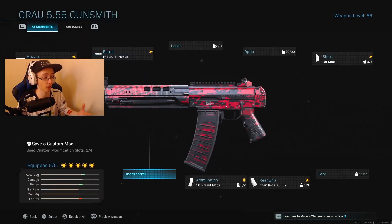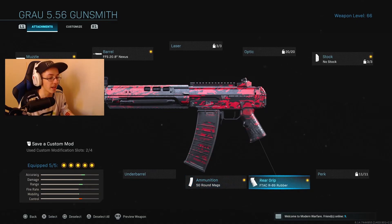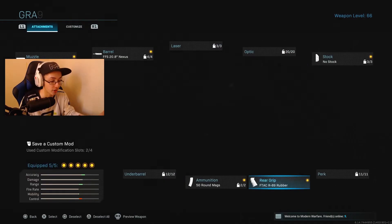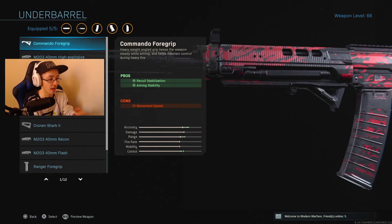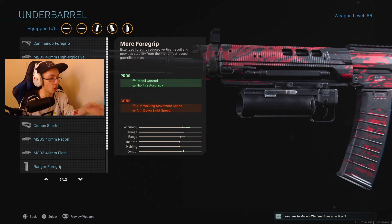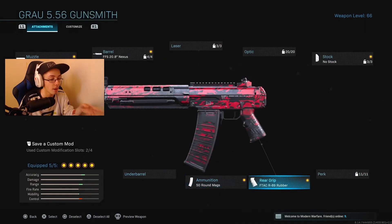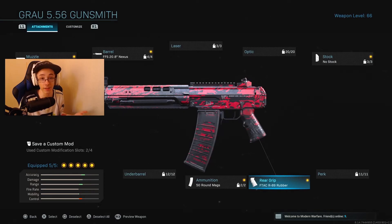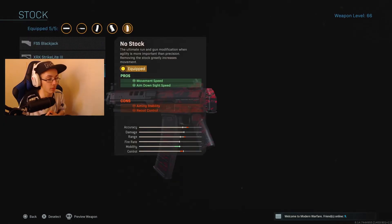We're not going to be rocking any under barrel, and I'll get onto that in a second. The 50-round mag is pretty essential to use. The F-TAC R89 rubber is a really good attachment that I would 100% recommend trying out even if you don't use this class. Basically, this gives you recoil control without actually increasing your ADS speed. The commando foregrip gives you recoil stabilization and aiming stability for just a bit of movement speed, and I see it as a huge advantage over any of the other under barrel grips. Of course, use what you want.